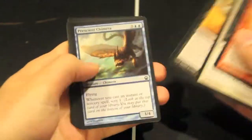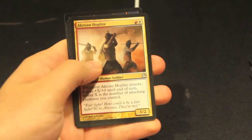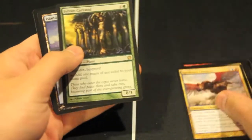So we got some commons, the usual, and we got Crow and Hoplite, Ordeal of Purphoros, Spellark Chimera — nice card — and a Sylvan Carrotid. Nice, awesome. That's pack 1.